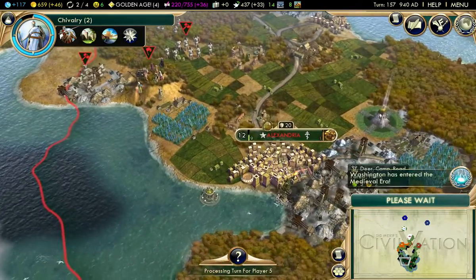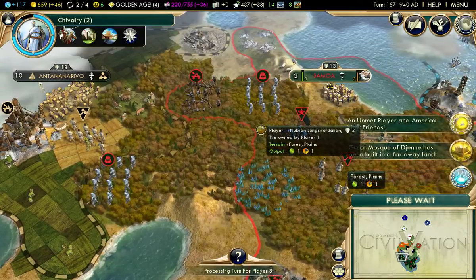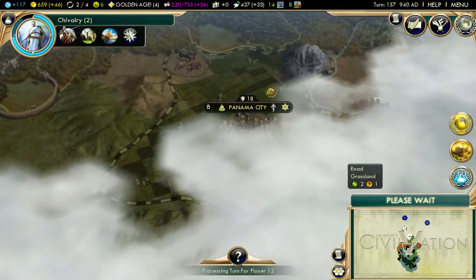Almost everything's ready. The Great Mosque of Djenne has been built in a faraway land. An unnamed player and America are now friends. Assuming America is on this continent, that means there's somebody else on this continent I have yet to discover. I did just discover France by poking around up here.